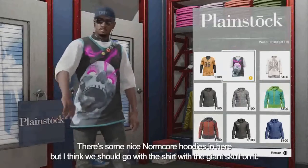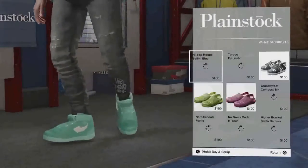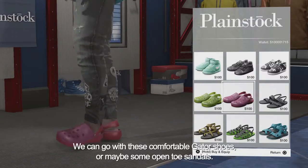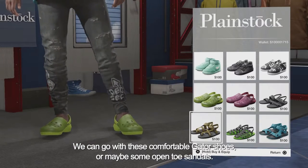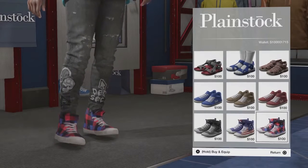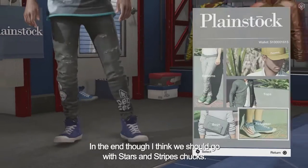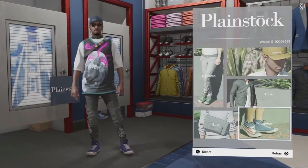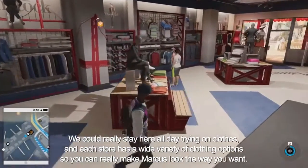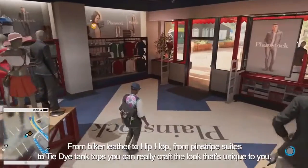There are some nice normcore hoodies in here, but I think we should go with the shirt with the giant skull on it. Let's take a look at shoes. Since people who come to Pier 39 are often tourists, we have styles of shoes that they would buy — comfortable gaiter shoes, open-toe sandals, or even the awkward socks and sandals combo. In the end, I think we should go with Stars and Stripes Chucks. Each store has a wide variety of options, from biker leather to hip-hop, from pinstripe suits to tie-dye tank tops — you can really craft the look that's unique to you.